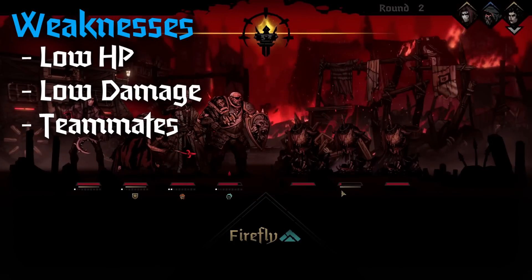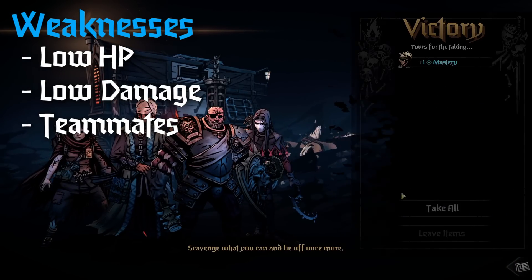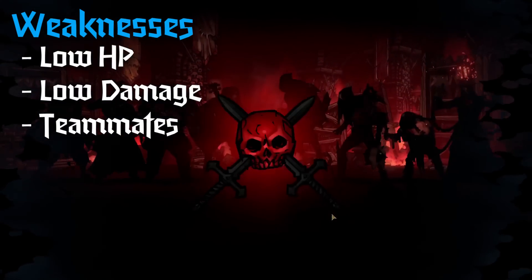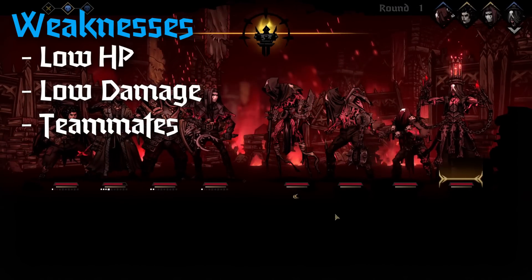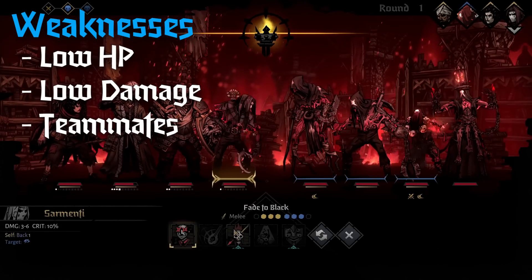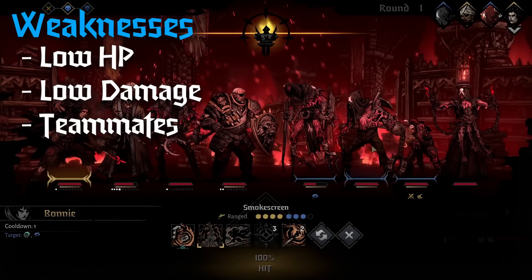For weaknesses, it was pretty tough to come up with a few for Jester, but if I had to pick three: the first would be he has low HP. This is kind of offset by Virtuoso, but if you're not running that version his HP is not the highest. That said, Jester can generate dodge, blind enemies, and move himself physically out of harm's way, so his low HP isn't really that much of a detriment.